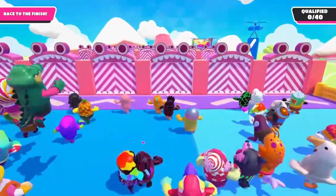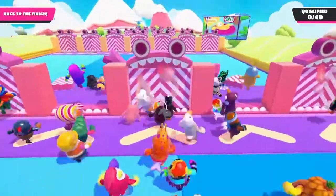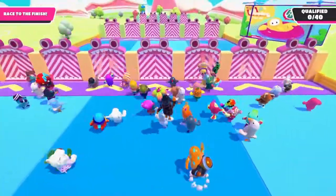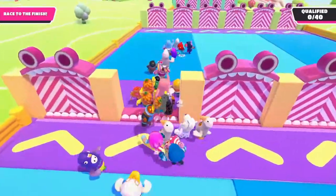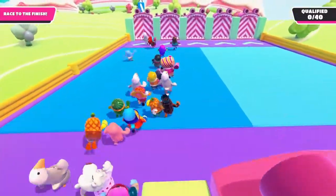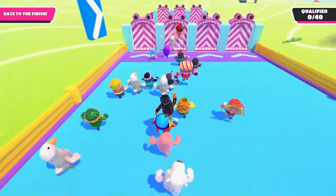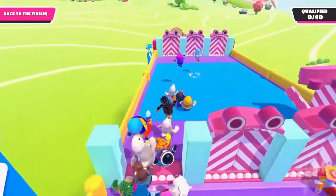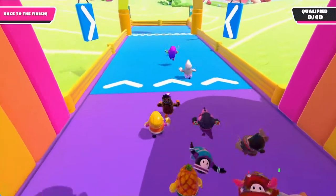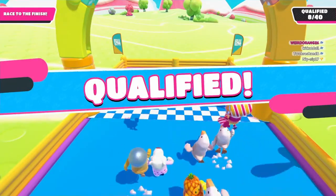Most of the time the doors you choose in the first section are correct — only two doors are incorrect in the first one, maybe a different amount in the second. You don't really need to try to guess too much. If you're all in the front, it can't be too bad to guess, because even if you do guess wrong you're probably not gonna take too much of an impact. At some point the ramp starts sloping downwards, so you can jump to gain momentum. At the end I recommend diving because you get to the ground faster. It's pretty easy to qualify in this one.